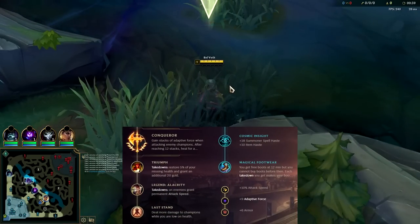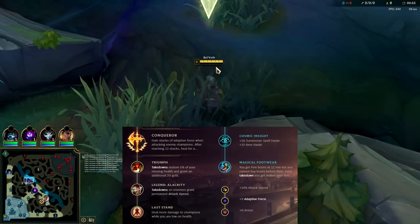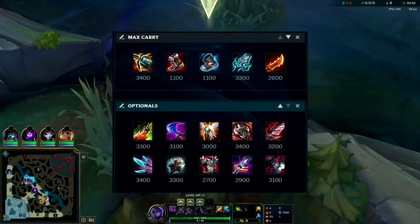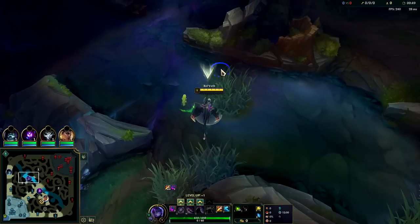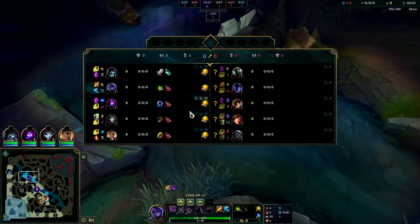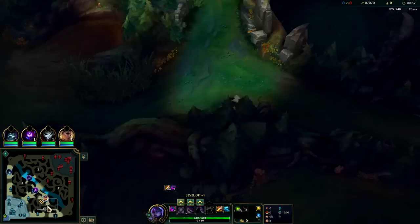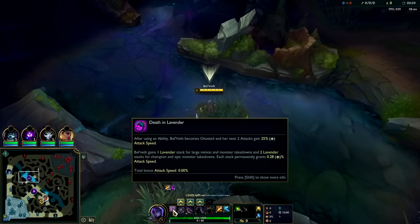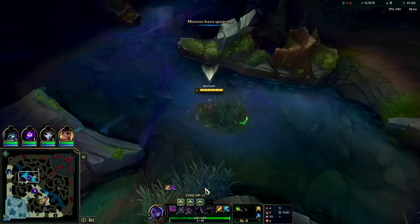What's going on guys - going to be showing you how to carry on Bel'Veth here in Season 13. She's in an okay spot; you can think of her as a lesser version of Master Yi. So if he's picked or banned, she is a decent option because she functions extremely similar. You typically want to start bot side, get the best leash possible, and do a very big full clear - she has infinite scaling attacks beyond her passive for farming, so full clearing into ganks is generally the way to go.